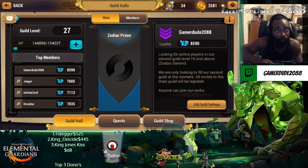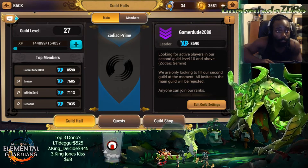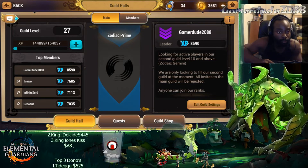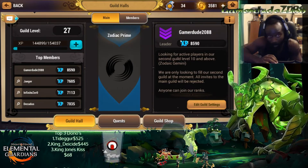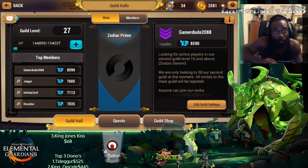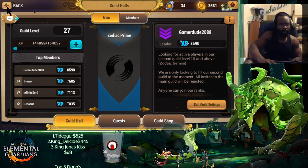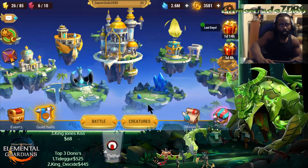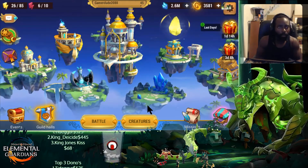That's kind of where we are as far as guilds go. We'll probably be looking to recruit again soon because we just need to fill these numbers up, get a solid core team, and once we get some things sorted out, we'll be working on our third guild. So I guess that's the basis of everything going on with my account as far as the guild and where we are.